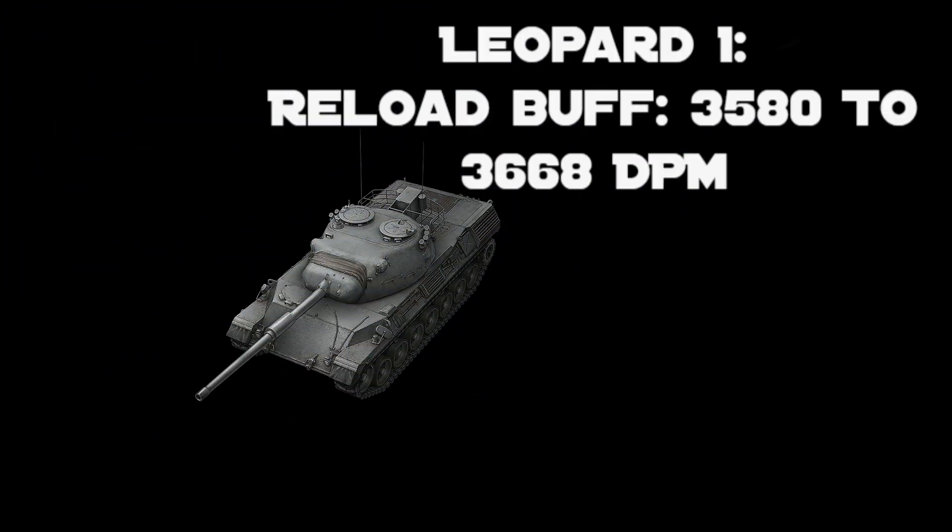Next, talking about buffs, let's continue with the Leo 1. Wargaming announced a reload buff — I don't know why, but here it is. We don't know yet if it's going to be a small or huge change, but we do know what the DPM of the Leopard will be after the buff. It should be around 3668 damage per minute when fully maxed. Previously the tank had something like 3580, so it's going to be a small buff. But anyway, it's going to make the tank slightly more effective on the battlefield, and without any buff it was still one of the best DPMs at tier 10.